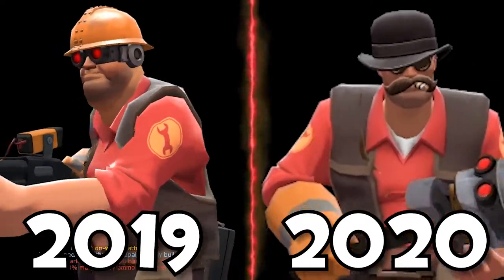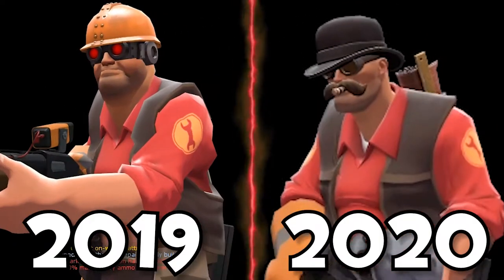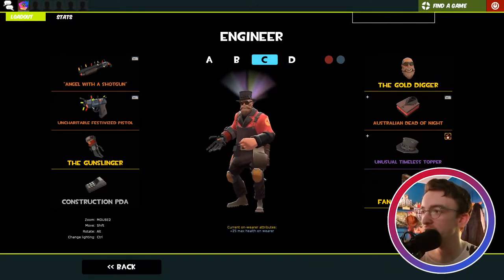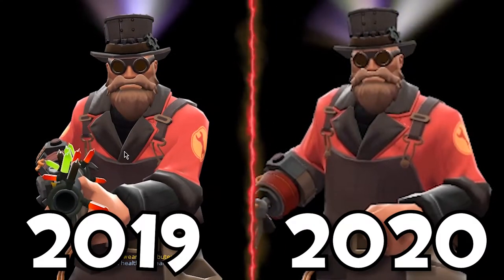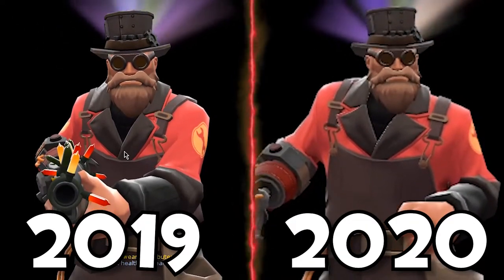With the Sophisticated Smoker, the Egghead's Overalls, and the Idea Tube — he's like a fat inventor kind of guy. And then we've got my main Engineer loadout: the Gold Digger, the Dead of Night, and the Timeless Topper to create this beautiful Uncle Dane knockoff loadout. He's not an Uncle Dane knockoff — I just like the beard.